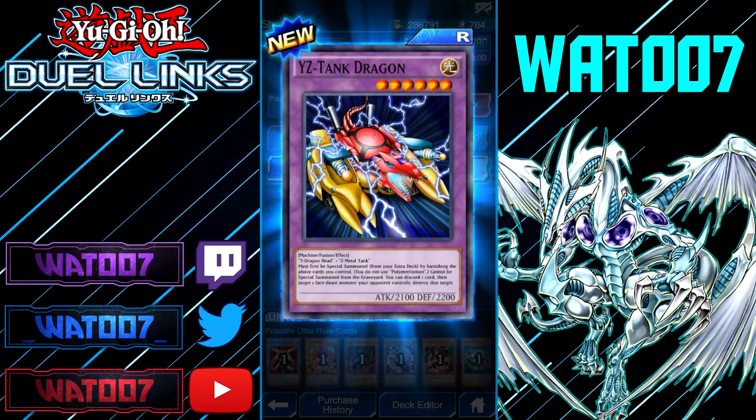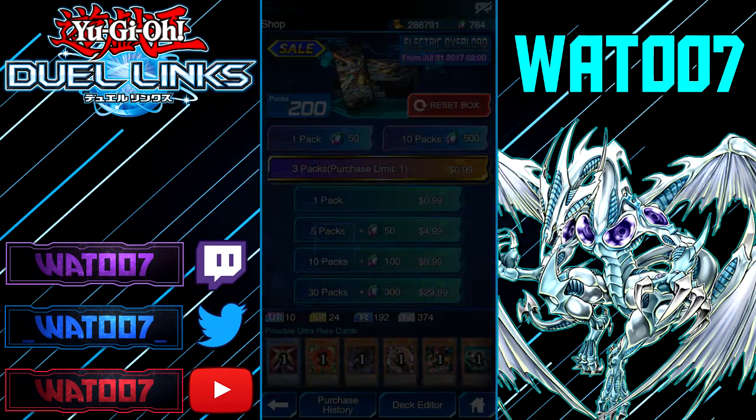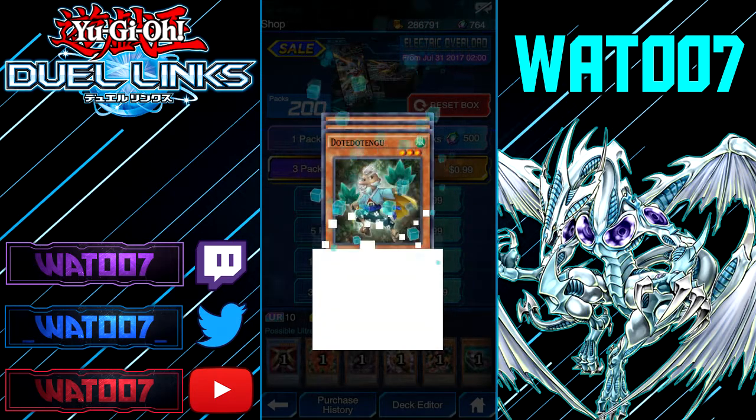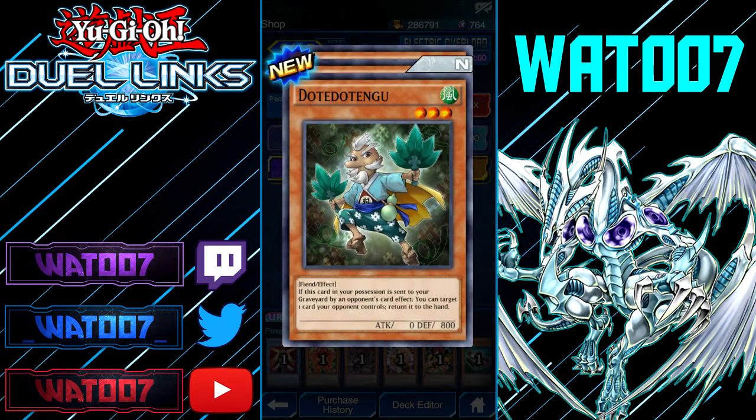YZ Tank Dragon — 6-star Light Dragon Fusion with the effect. Must be special summoned from your extra deck by banishing the cards you control. You can special summon it from the graveyard by discarding one card. Target one face-down monster your opponent controls and discard a card. That's pretty good. Making an XYZ Tank Dragon deck sounds so much fun. We got Dock to Two.